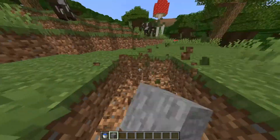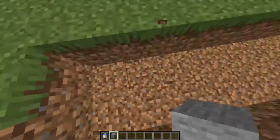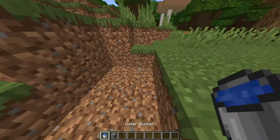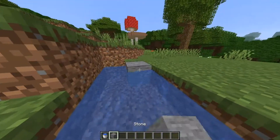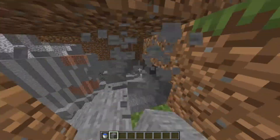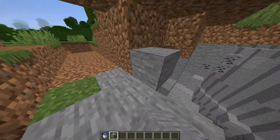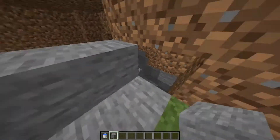Now we're going to move out on all the sides. Make sure it's 7 out — 1, 2, 3, 4, 5, 6, 7. Actually, it's going to have to be 8 out, my mistake. So we're going to go back here and go out again, which is kind of annoying, but we'll deal with it.